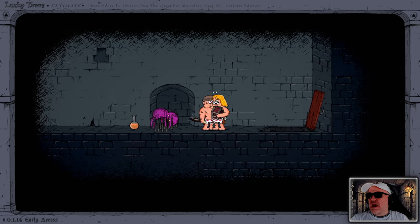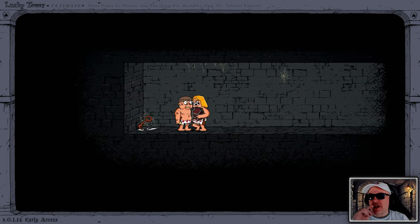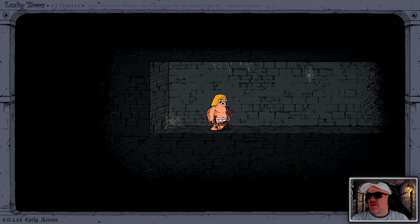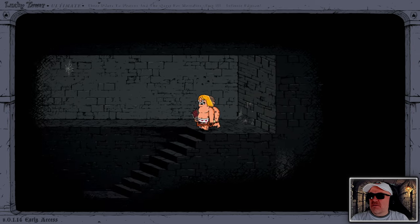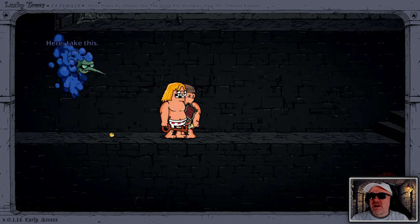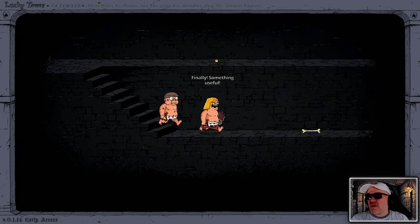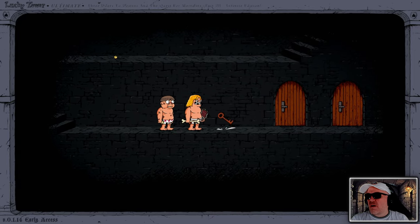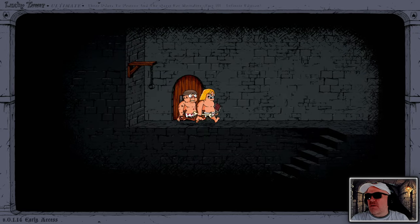Now, annoyingly, when he died the key bounced down there. And that key, I think, was for the chest in the other room. Oh well - I have to accept I will never unlock that chest. 'Here, take this - it's dangerous out there.' Finally, something useful! A bone - I can use the bone as a weapon.